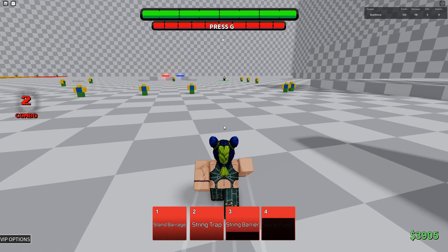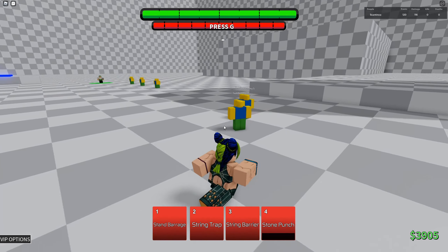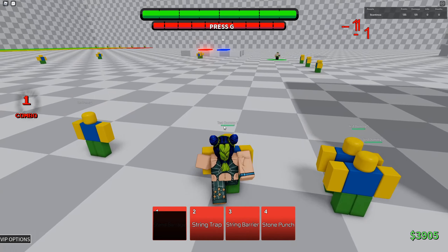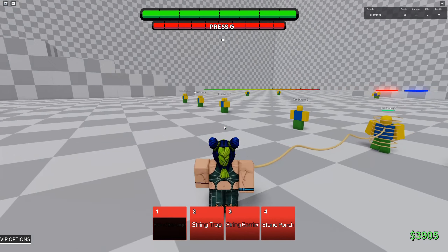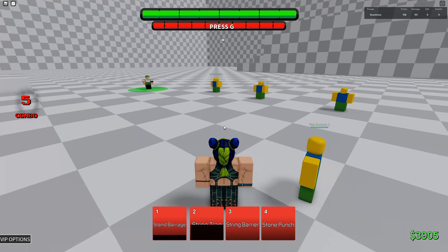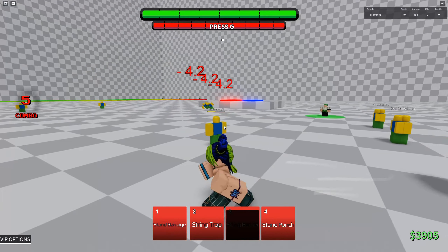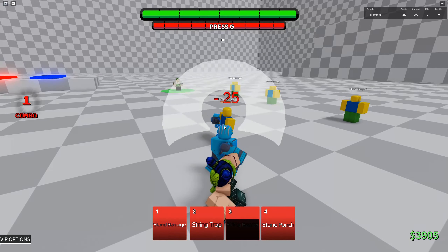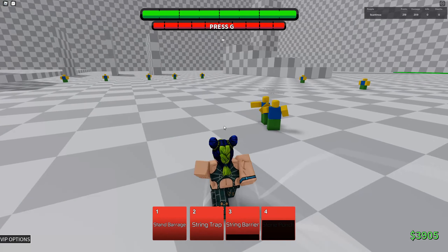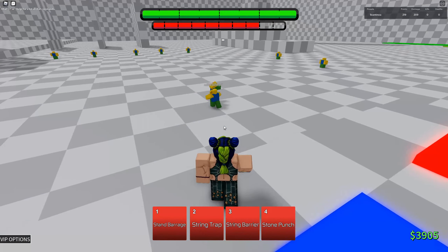Stone punch — it's exactly what I thought, that's pretty sick. She's not a top tier character like all the other recent releases, but she's still pretty good. Testing her again: the stand barrage reach is pretty good actually. String barrier does 17 damage and they can't go past it — kind of like a worse mud wall. Stone punch does 25 damage, and the reach is good since she extends her arm. String trap also prevents them from attacking, which is pretty sick.